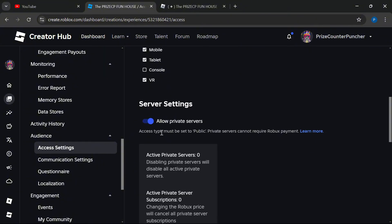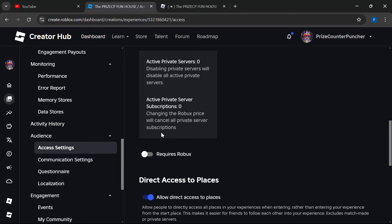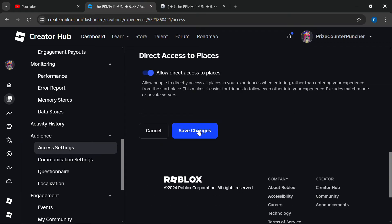You can turn it on to allow private servers in your game. If you want players to be able to create their own private servers for free, just go down here and click on Save Changes.